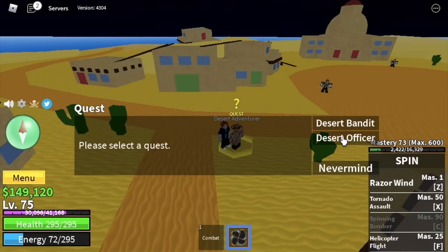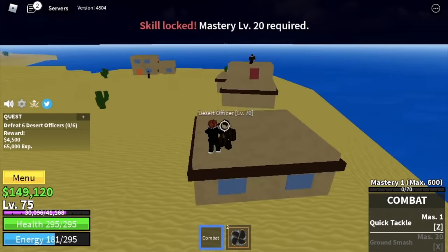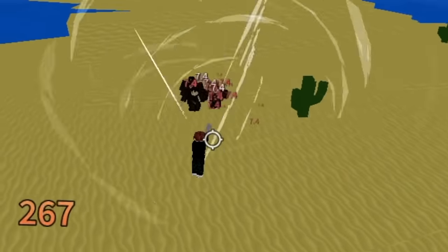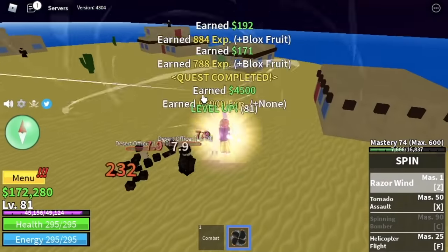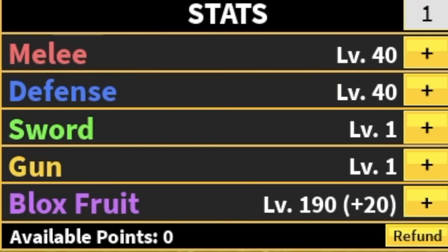Next island is the Desert. We're gonna start with the Desert Officers. We skipped the Desert Bandits because Bobby gives out higher experience and higher money — the only problem is the mastery. For the Desert Officers, you're just gonna lure 4, defeat them, and lure 2 after that to finish a quest. Our goal here is to reach level 90. Stat check: 40 melee defense, 190 Blox Fruits.